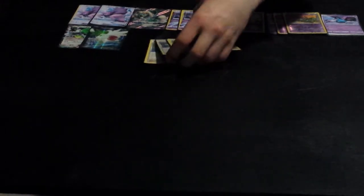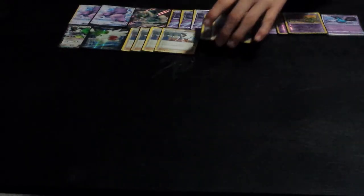We got four Professor Sycamore — one of the most self-explanatory cards in this deck. Sycamore is just in every deck, it's just so strong. Then we got two N — great disruption card and draw. And Lysandre — great disruption card and game-winning. Lysandre wins games, guys.